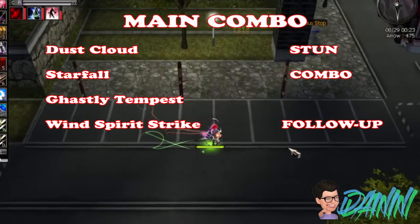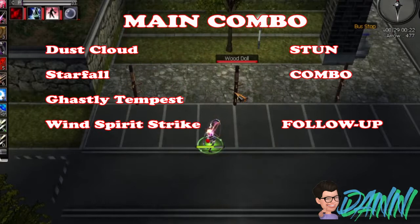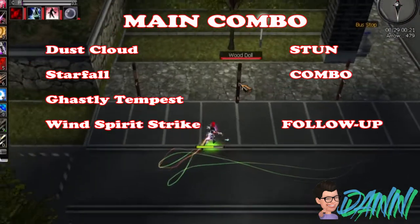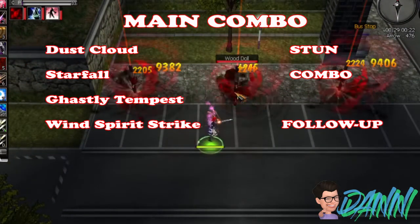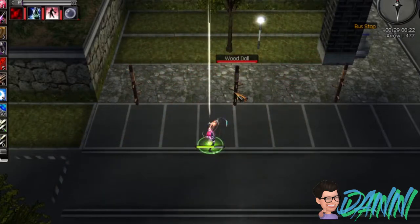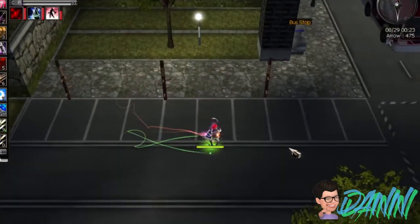For the main combo of this build: first, Dust Cloud, which stuns the enemy for two seconds — this skill is an instant skill so it will never miss. Follow with Starfall, which has a delay damage combo with Ghastly Tempest for maximum damage. Lastly, Wind Spirit Strike is used for follow-up damage if necessary.